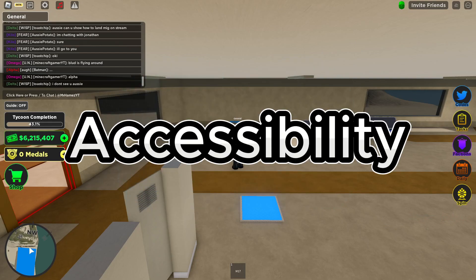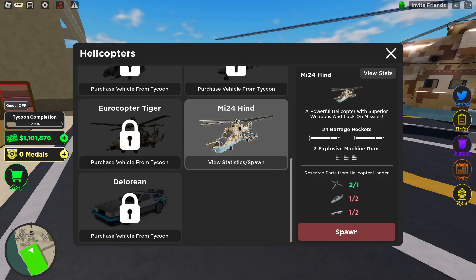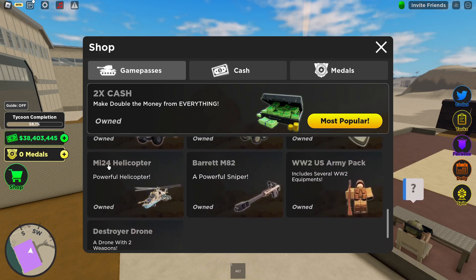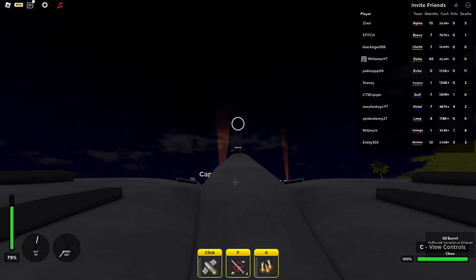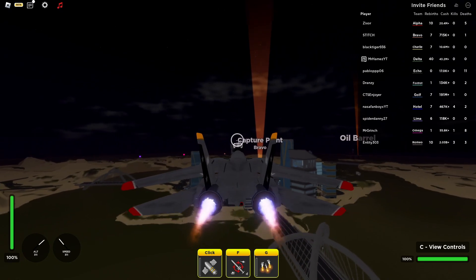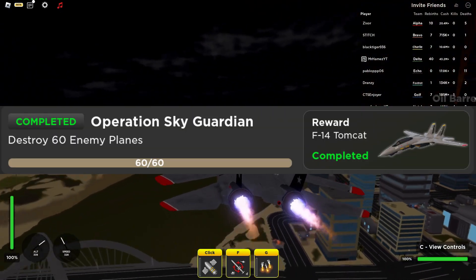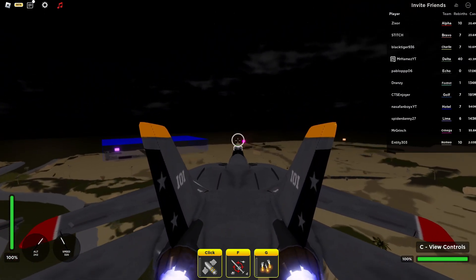Next up we have accessibility — how easy it is to obtain each vehicle. The Mi-24 is a game pass vehicle, so that means it costs Robux. It comes in at approximately 999 Robux, making it behind a paywall. For the F-14 Tomcat it's a different story — it is an operation vehicle, so you can get it for free if you finish the operation. All you have to do is destroy 60 enemy planes, and with the update being so fresh there are a lot of planes out right now, so it is really easy to get the 60 enemy planes done.